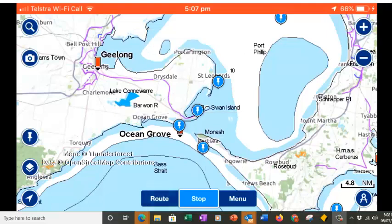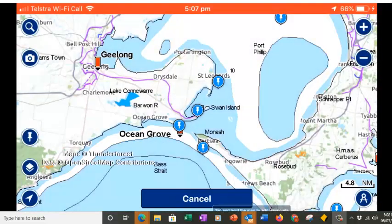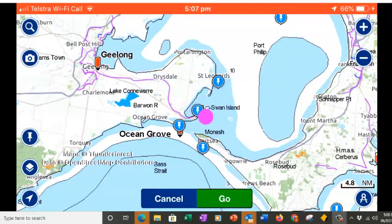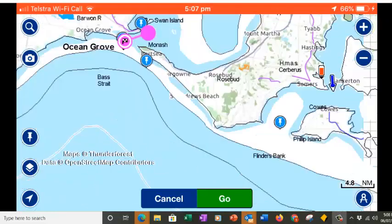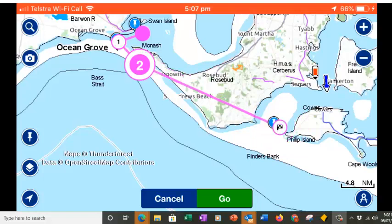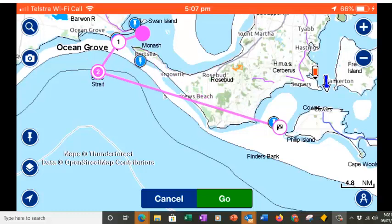So we'll go to route and we're going to do a manual route. We're going to put our start on top of Draper's Reef, then we're going to come out here and then come to here and finish here. I've done the wrong thing there — move that one down there and we want to finish here.